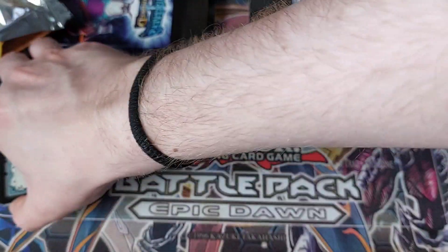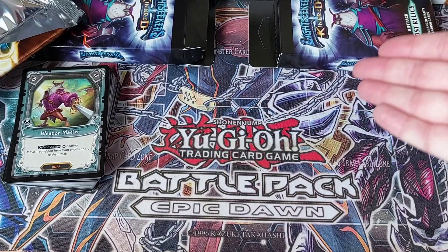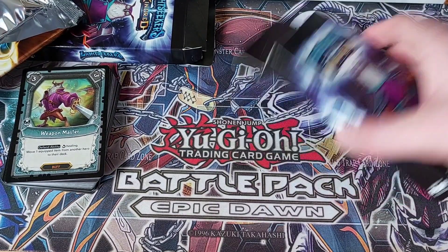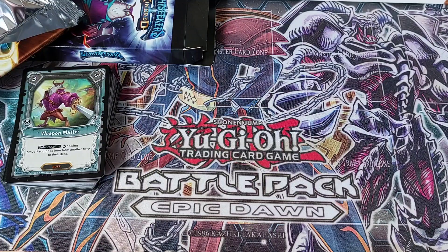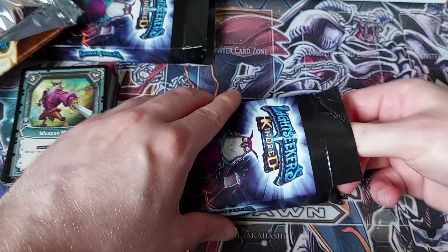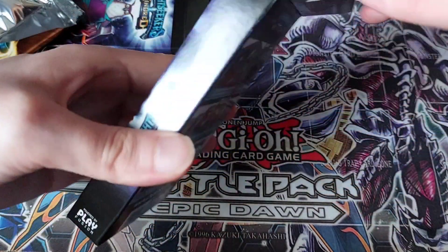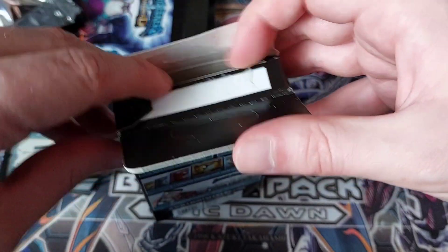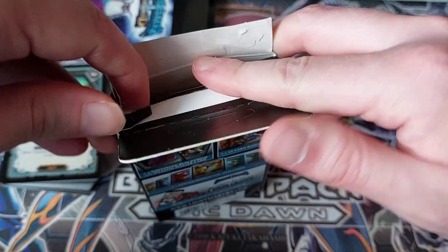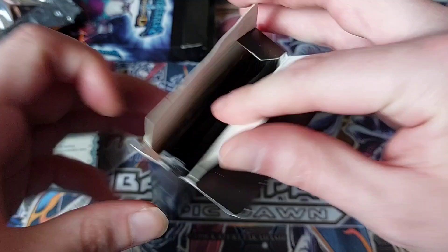So that's one pack down, no Mythics. All this next pack needs to do to be better is have a Mythic in any of the three packs. We'll see what we're in store for. There's a kind of flap at the back rather than a lip being stuck over, and it does get in the way a little bit.